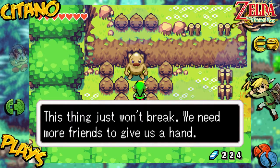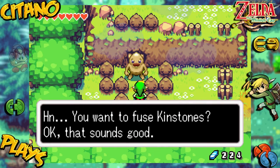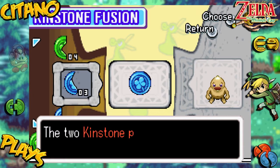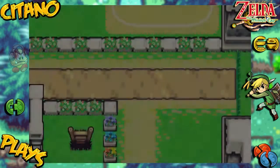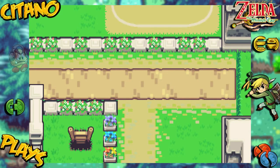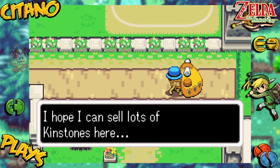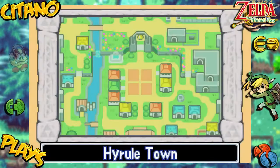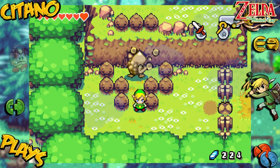This thing just won't break - we need more friends to give us a hand. He wants to use kinstones as well. You want to fuse kinstones? Okay, let's do that. The two kinstone pieces fit perfectly. Let's see what this Goron will help us with. This is back at Hyrule Town - and who's that? He looks like a merchant with a big bag, a chart, and a nice hat. 'It's been a long time since the last wizard in Hyrule. I hope I can sell lots of kinstones here.' Awesome! Now we've unlocked a merchant inside Hyrule Town. This guy will sell kinstones to us that we can use to get some cool stuff.